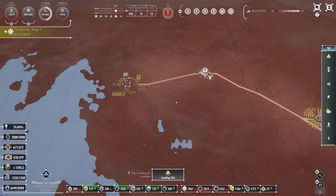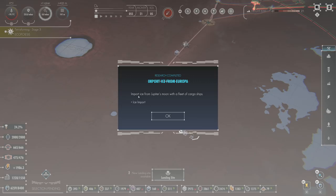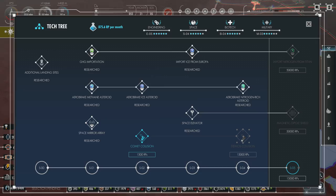Import ice from Europa is done: import ice from Jupiter's moon with a fleet of cargo ships. Amy also chimed in while that was going and said that Europa is a beautiful moon and she just needs to carve a little bit of its ice — nobody would even know it's missing. She actually said she's sure Europa would love to be part of this wonderful mission.